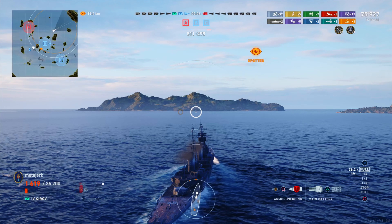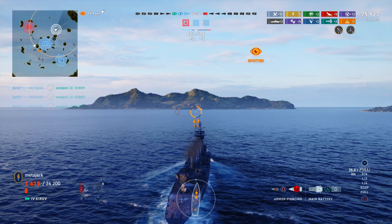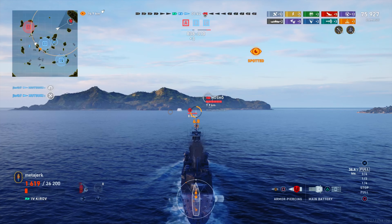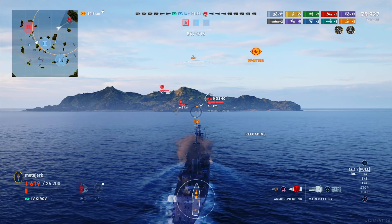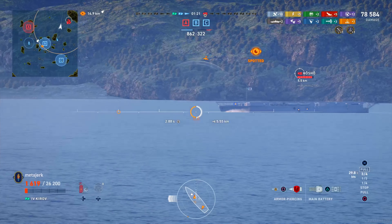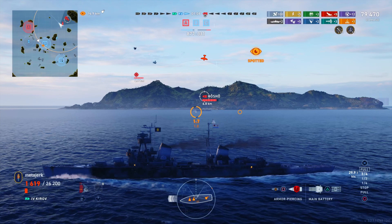We get hard spotted — carrier detection is very good, about seven to eight kilometres. Medrick fires to see if he can get a reaction and see if he's still spotted. Unfortunately the carrier doesn't actually have any guns, so this strategy doesn't do too much — he just has to spot him manually. But we have AP loaded and a broadside to shoot at. First salvo — overpens. This is a carrier, incredibly weakly armoured, we've just got to find the Citadel. We fire again — more overpens, unlucky. Maybe third time's the charm, just like last time.